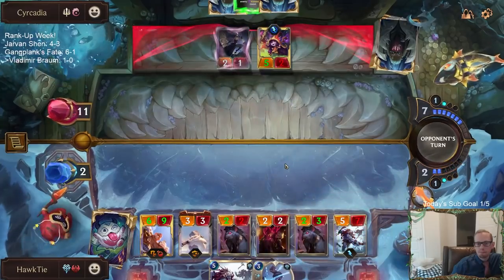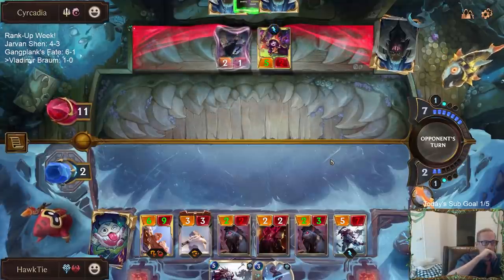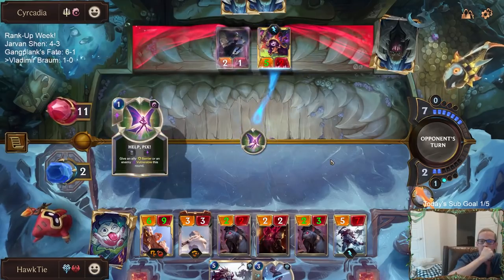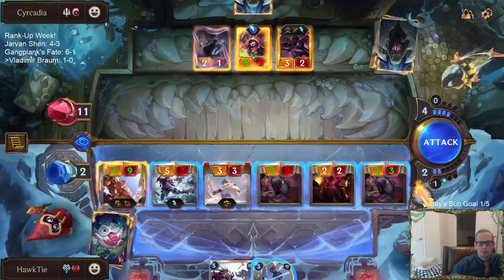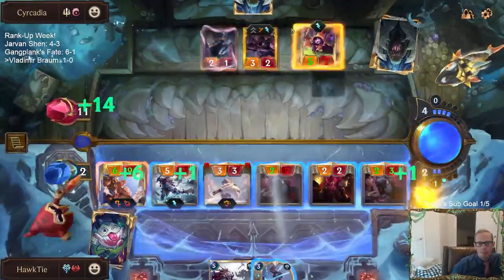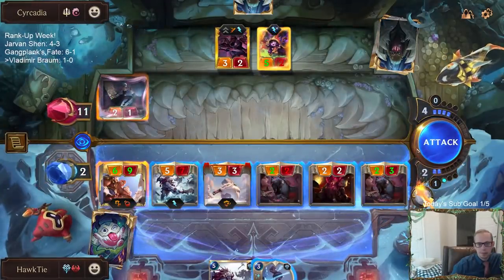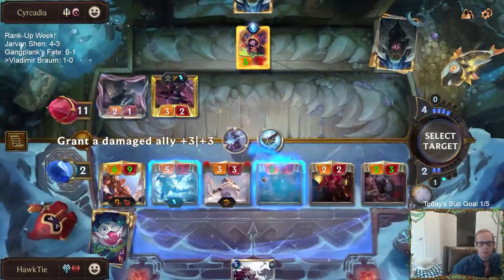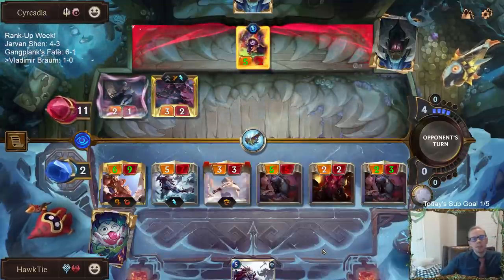This doesn't even kill them because they can just not block. Doesn't look great. The Tarkaz does get rid of that barrier. Maybe I've got to block or challenge that thing — I guess I do because it's an Elusive. Take Heart the Blood Letter this time, which I should have done last time.